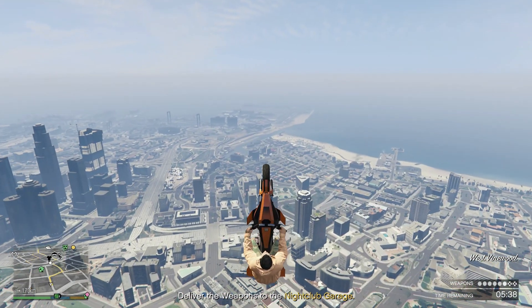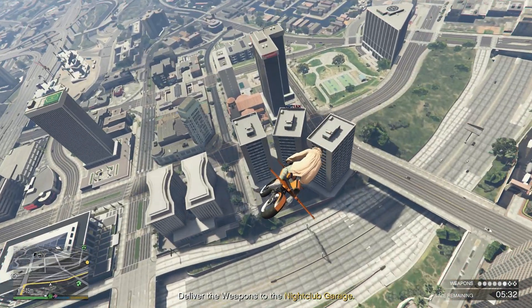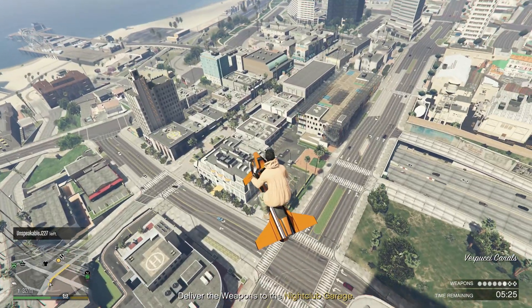So how do you actually do it and what do you need? First off, you're going to need some height, so Mount Chiliad is probably the best place to do it. You're also going to need some speed, and that's why I picked the Oppressor Mark 1 — the rocket burst on the back gives you enough speed to do it.